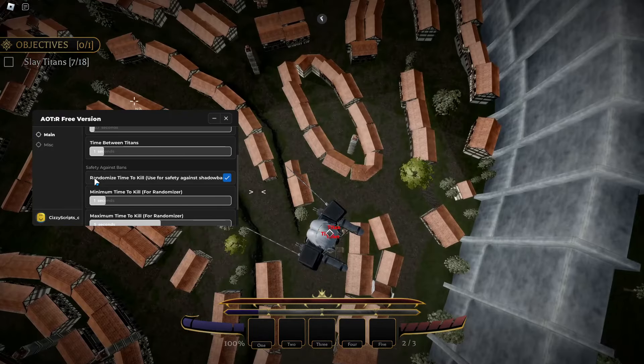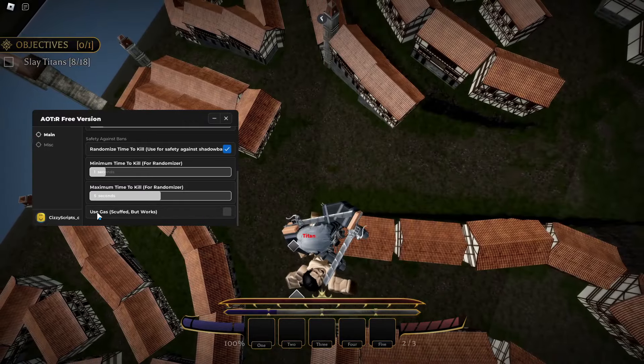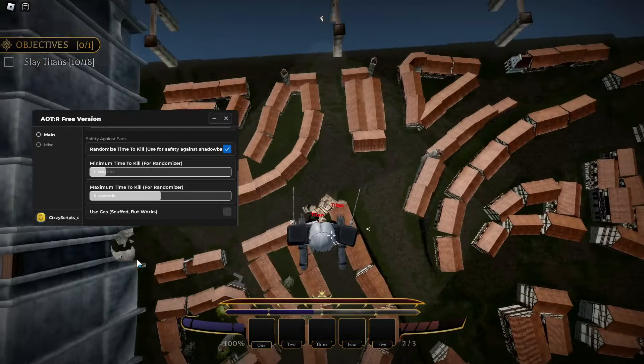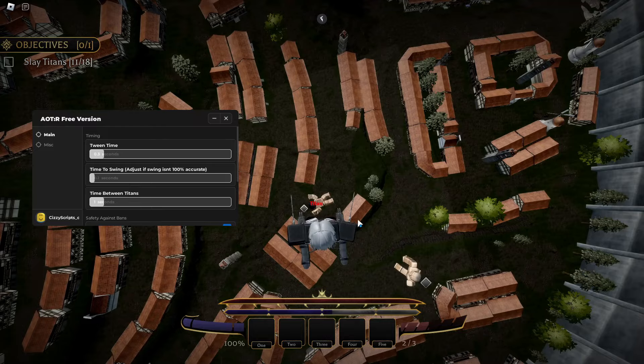If you scroll down, it says 'Randomize Time to Kill' — use this for safety against shadow bans so you don't get banned within the game. Then we've got minimum and maximum time to kill for the randomizer, and 'Use Gas', which is a bit scuffed but it works. We're not going to enable that.